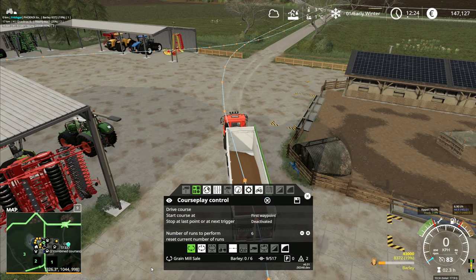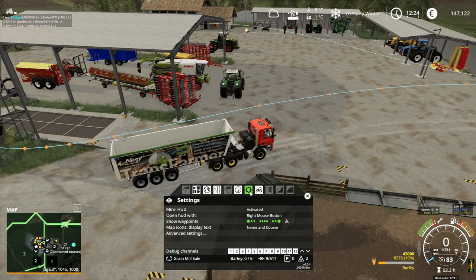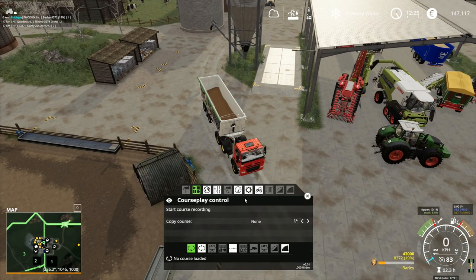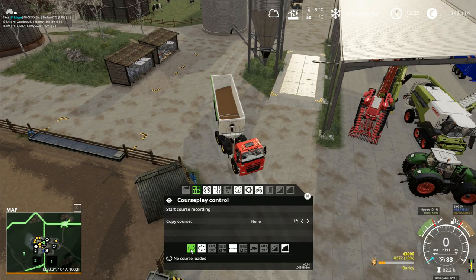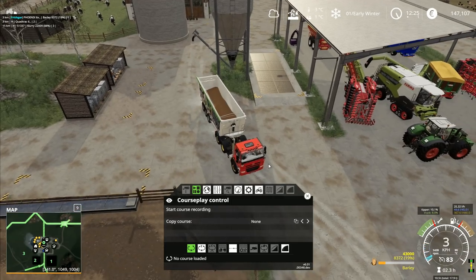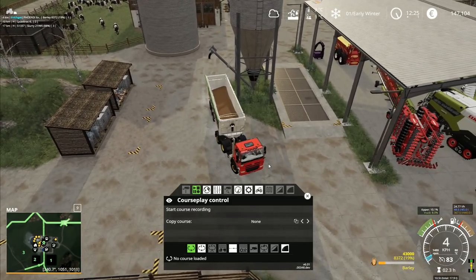I think maybe it said 'load at start.' Transfer doesn't seem to work either, so I've got one more thing I'm going to try — I'm going to delete this course again. I'll go to Grain Mill Sale and delete that course completely. Now it doesn't seem to like transfer. Drive from start to finish, and then you've got 'grain transport load at start' — that seems to make sense. That would be the one we want to use. It says right there: 'grain transport load at start.' Fair clue that would be the one.